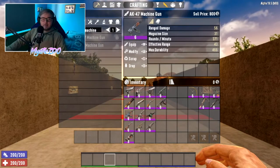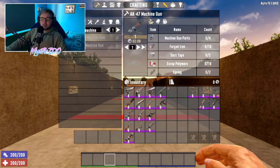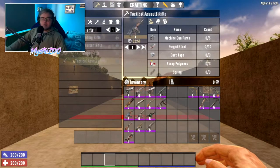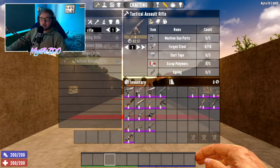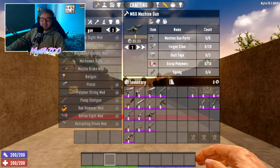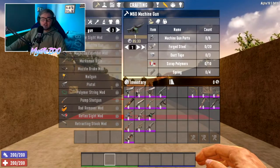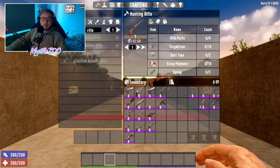For the machine guns: the AK needs 4 machine gun parts, 10 forged iron, 2 duct tape, 10 scrap polymers, and 2 springs. The tactical assault rifle needs 5 machine gun parts, 10 forged steel, 3 duct tape, 5 scrap polymers, and 3 springs. The M60 machine gun needs 6 machine gun parts, 20 forged steel, 3 duct tape, 10 scrap polymers, and 4 springs.